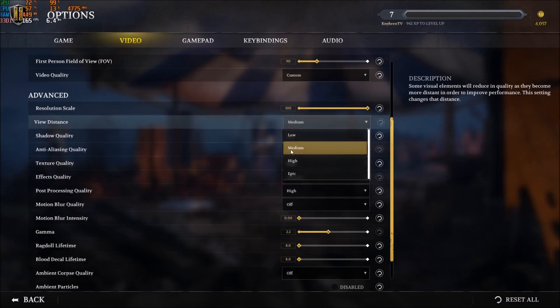For View Distance — first parameter — I recommend medium. In these kinds of games, low is too low; you don't see in front of you and archers can shoot you without you knowing where they are. So medium is a good balance. You will get like 3–4% for each bracket here. And if you're playing on a laptop with an integrated GPU, you will probably need to go to low.